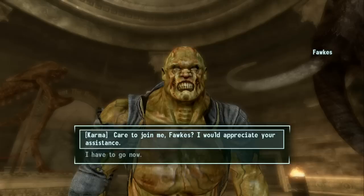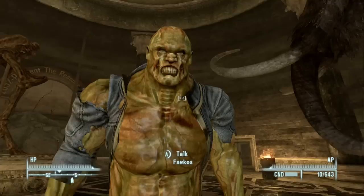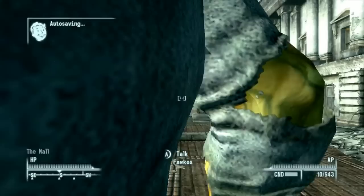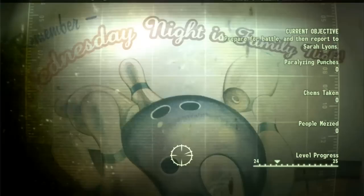Of course we can't end the main quest without our friend Fawkes. "Something troubling you, my friend?" "It is, actually. Care to join me, Fawkes? I would appreciate your assistance." "I owe you no less than my life — how could I refuse?" That's the spirit! All right, let's go to the Citadel. I'm taking Fawkes not just for cinematic effect — this stuff is about to get really hard, especially Broken Steel, which might be the hardest part of the entire game.